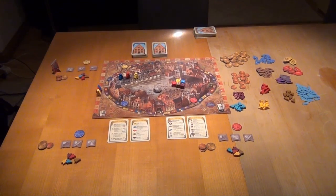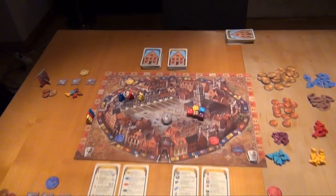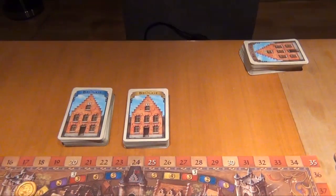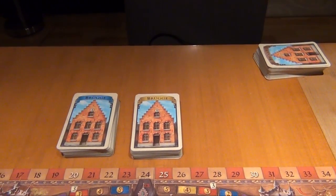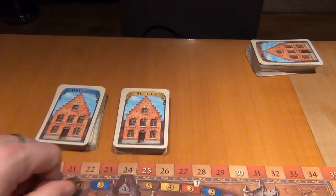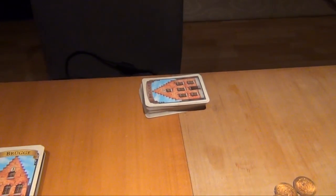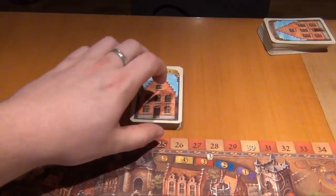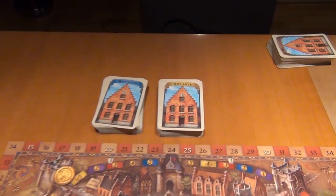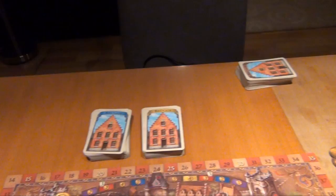Let's start with a brief look at the components first. The most important thing of all in the game are the cards. For a three-player game, we've taken three-fifths of the deck, split them in two — these are the draw piles — and the remaining two-fifths are an extra pile that we only need when one of these runs out.